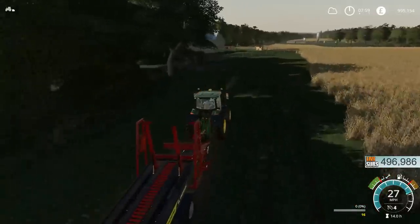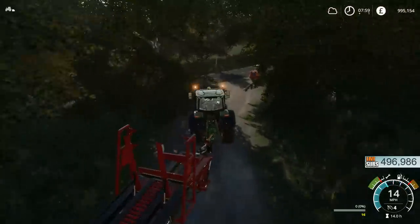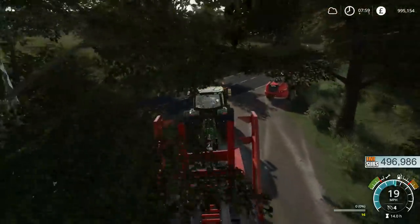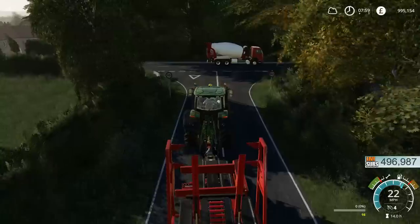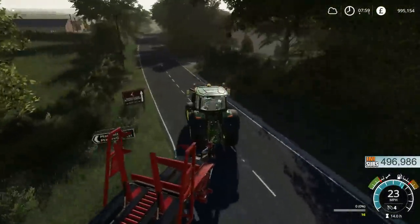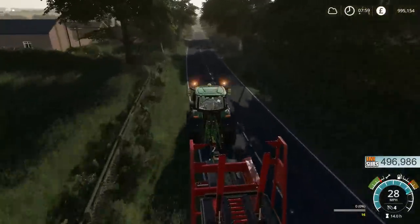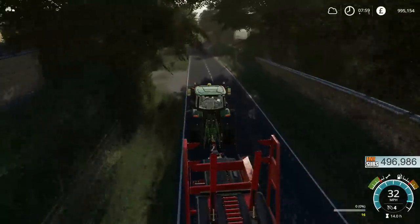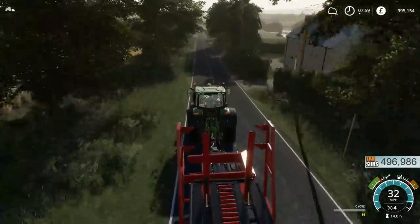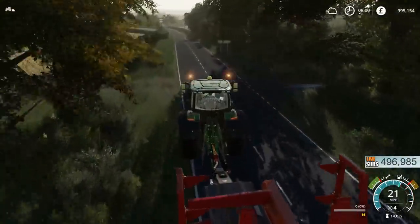The bales are pushing the wrapper backwards, I think - unless it is actually propelling itself. Obviously it does have drive because you can drive it, so it might be propelling itself. If it is doing it, it's very clever because it's detecting that it needs to move. You would have thought it just has rollers which allow the bales to move, but it must be propelling itself backwards.